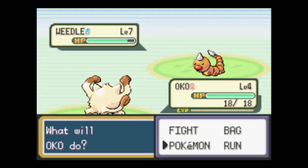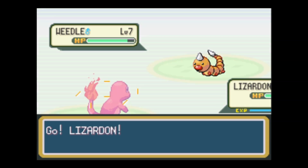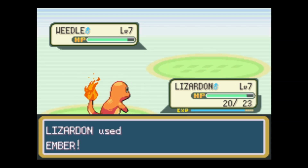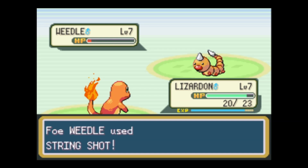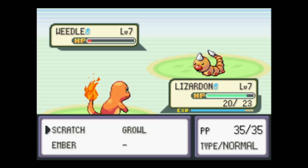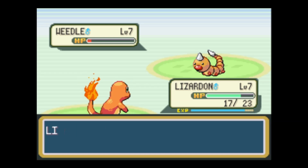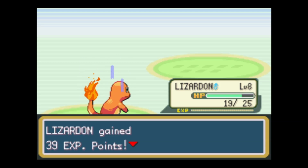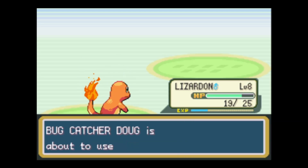Oko is our replacement for the last Mankey we saw. The last Mankey we saw did not have a very good nature for a Mankey, so we got a better Mankey named Oko - a shortened version of the Japanese name for its evolved form.